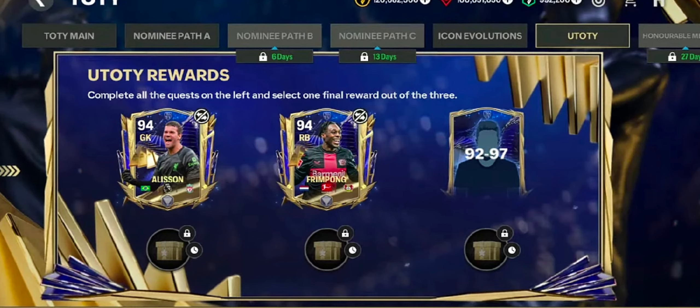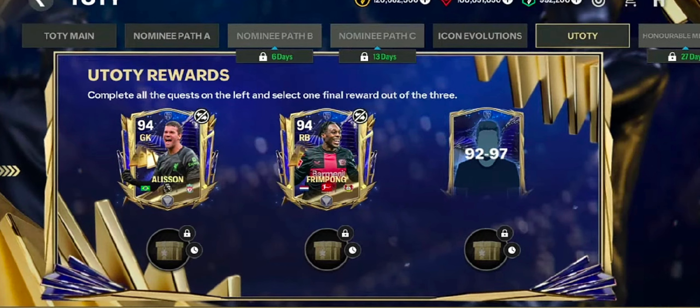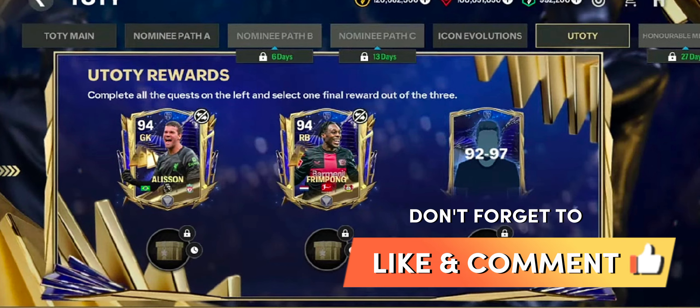On completing all the achievements, you'll unlock three rewards to choose from. You can either go for Frimpong or Allison, and if you don't want either of them, you can try your luck in the 92 to 97 overall player reward. Let me know in the comment section which reward you'll choose.